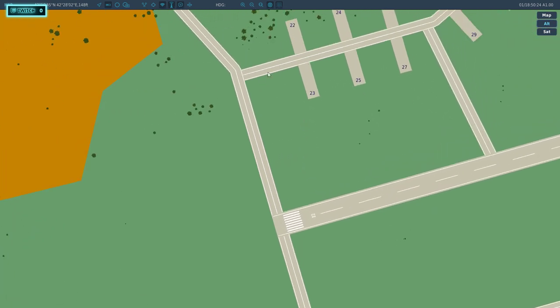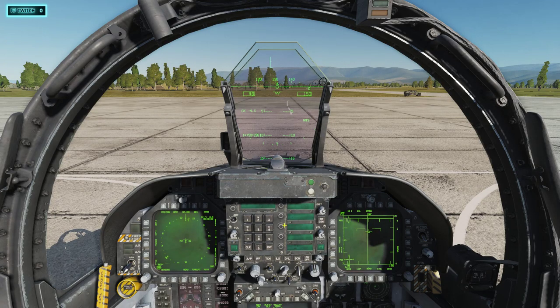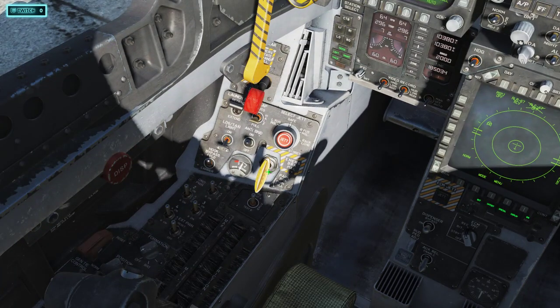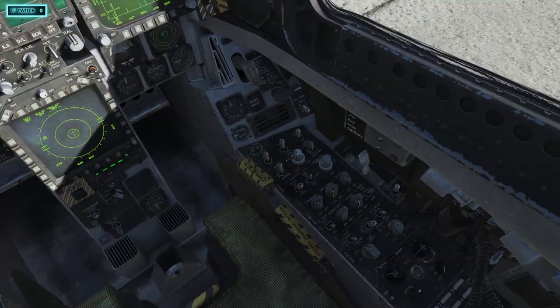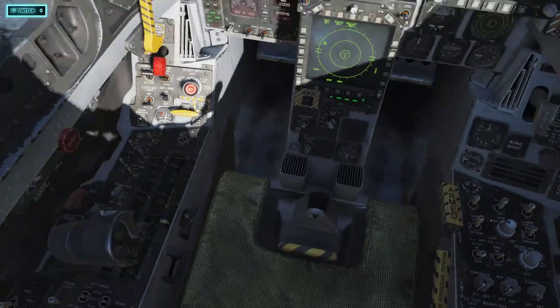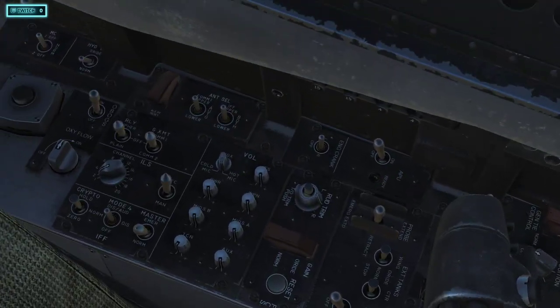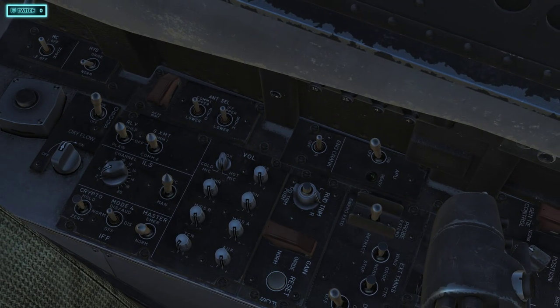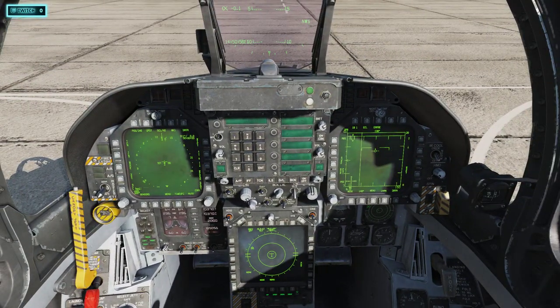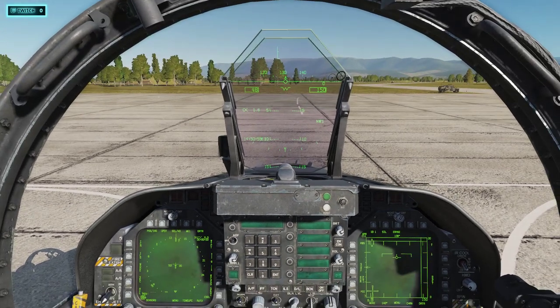ATC told us Runway 8. Pull up the map — we're here, so we need to come out to the right and follow this road all the way down. We'll skip the first taxiway and go to the second one. Now take your brakes off. We've got brakes off — we are ready to roll. Let's do one final double-check around the cockpit to make sure everything is set. Everything looks good: Bingo set, radar on — it's time to taxi out.